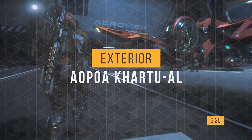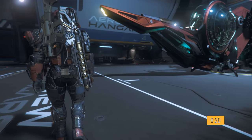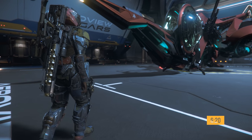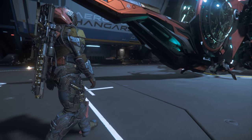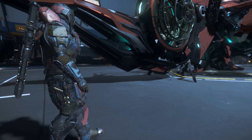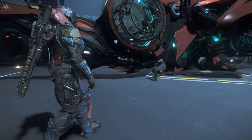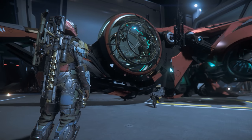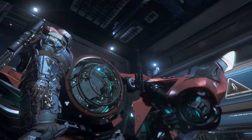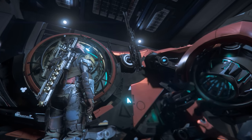If you'd like to skip this tour, the timestamp is on screen and in the description. As you can see, the Kaltuel is very unique in its design. On the tip of the nose, you can see a warm, bright light, and throughout the underside of the ship you can see green accent lighting — I quite like this. Up inside the dome is the cockpit. Up and to the right, we have the size 4 weapon hardpoint, stock equipped with a gimbal size 3 laser repeater.